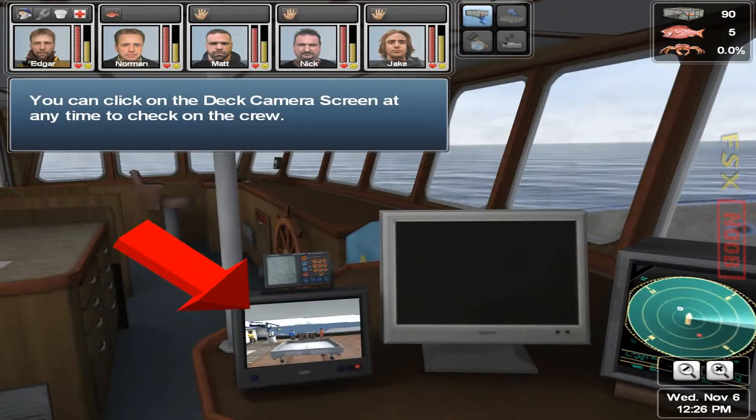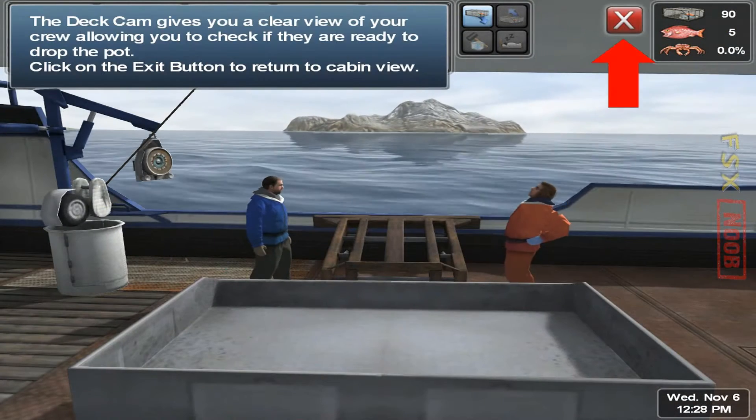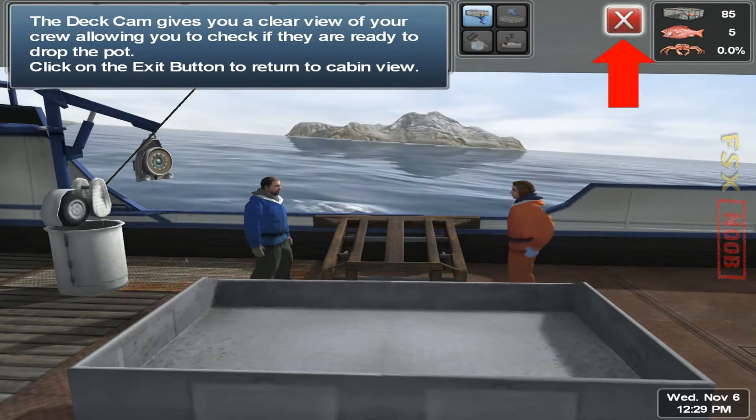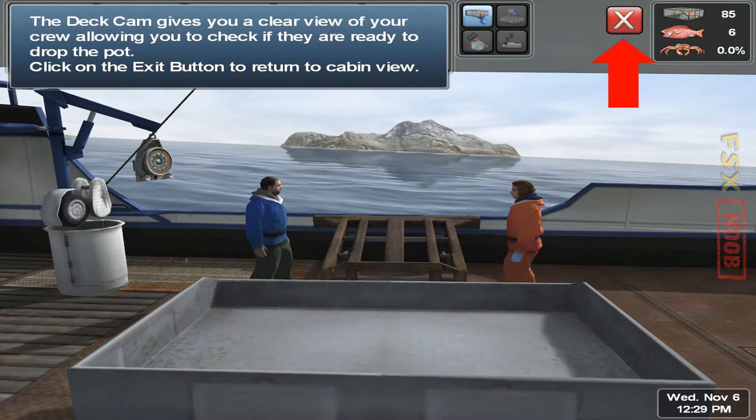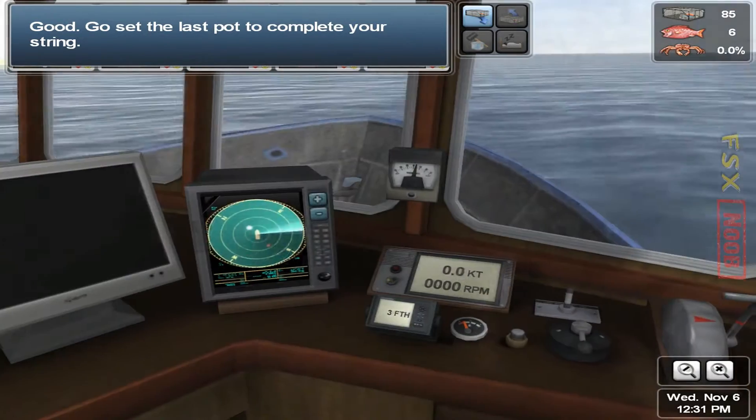You can click on the deck camera screen at any time to check it out. You can click on the crew. The deck cam gives you a clear view of your crew, allowing you to check if they are ready to drop the pot. Good. Go set the last pot to complete your string.